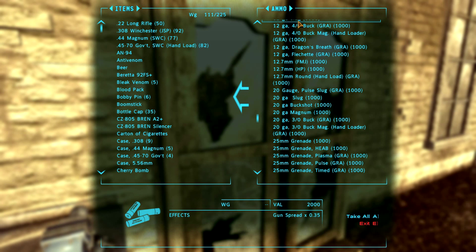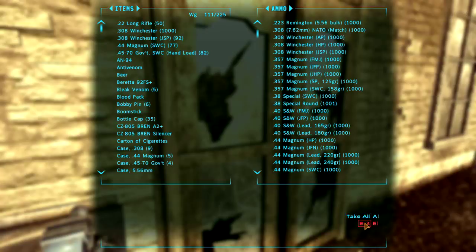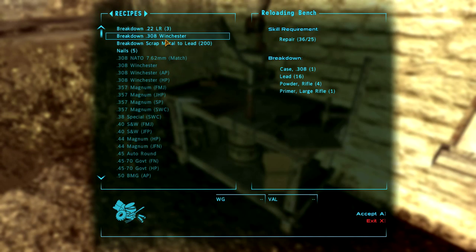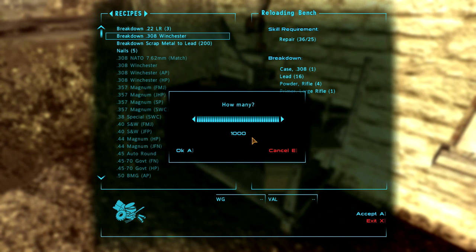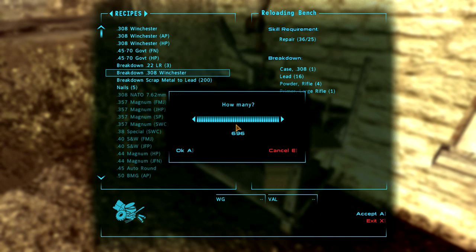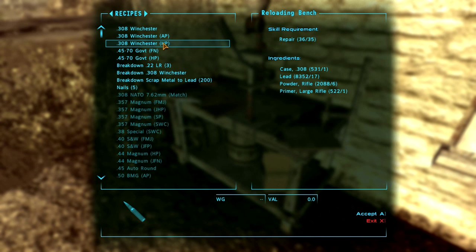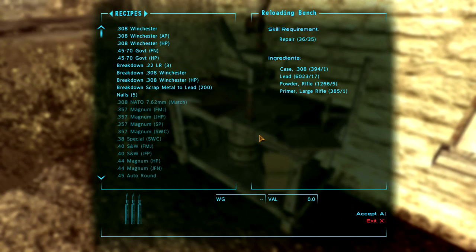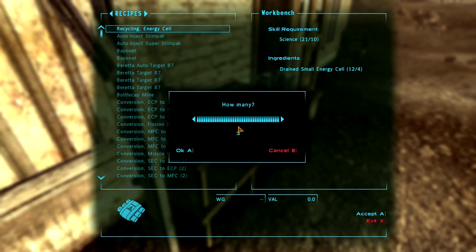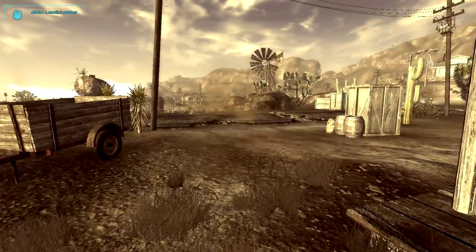I'm going to take a bunch of .308 Winchester. Now I have it in my inventory. Come over to activate the reloading bench. Right away I have the ability to just click on it — I didn't have to select anything. I can do up to 1,000, or any portion thereof, and click OK. I broke it down. We'll break down some more and the menu doesn't close down. If I wanted to create some hollow point .308, I can click some of that, make it, and it doesn't close out. That's the JIP crafting menu improved — works very well.